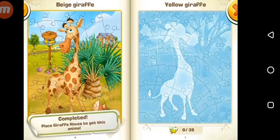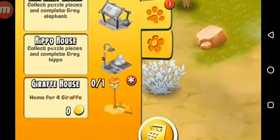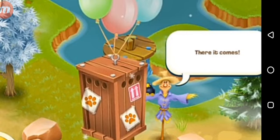Once you tap on your jumping book, you'll get an animal totally for free — you don't have to pay for that animal. It could be a random animal: a hippo, a giraffe, an elephant — it all depends on the game. You can see written here 'completed — place giraffe's house to get this animal.' You have to buy the house, but the giraffe house costs zero coins. You can buy it from the shop tab in the bottom left corner of the game. We've bought the house.